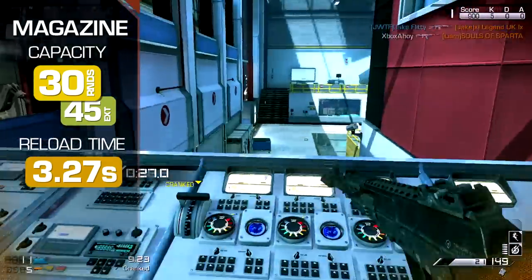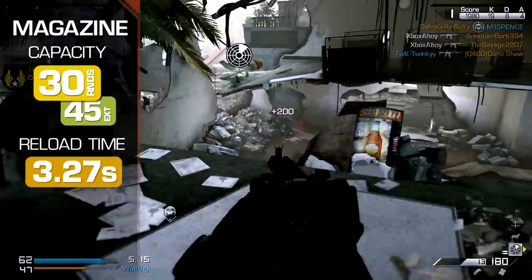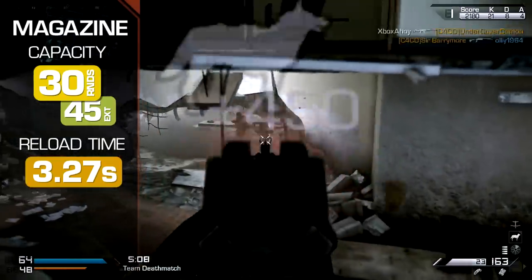Reloads are the slowest in class, however, taking 3.27 seconds to complete. Although a far cry from an LMG-grade reload, the extra half-second or so could prove deleterious to your safety in certain circumstances.